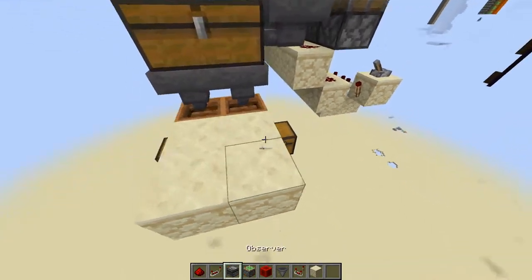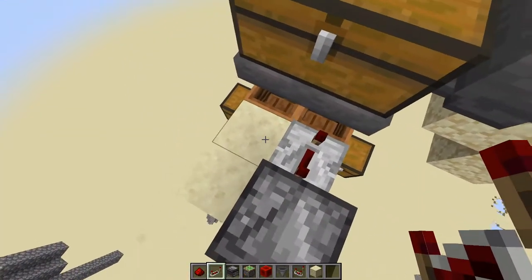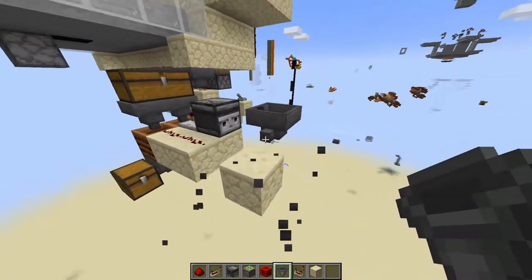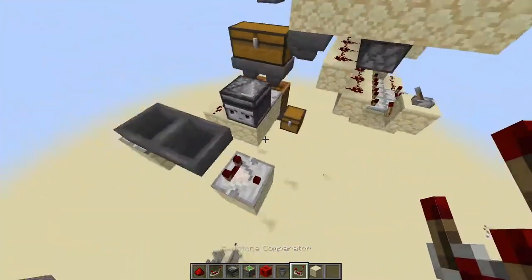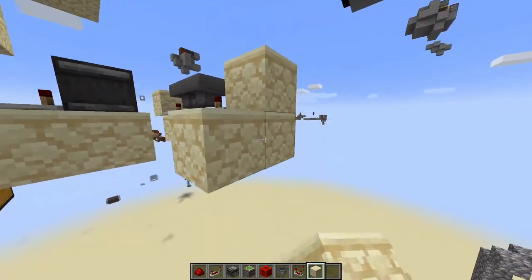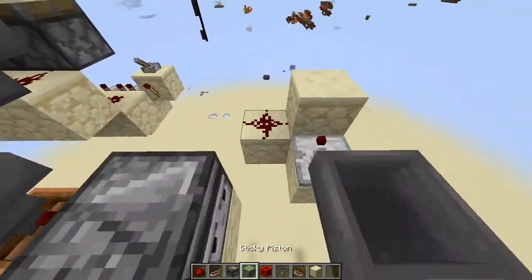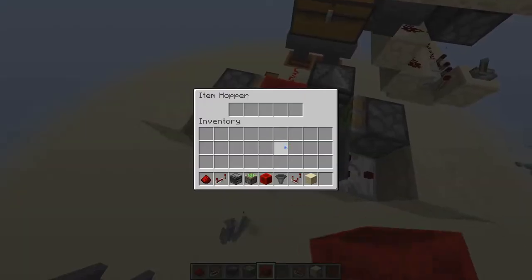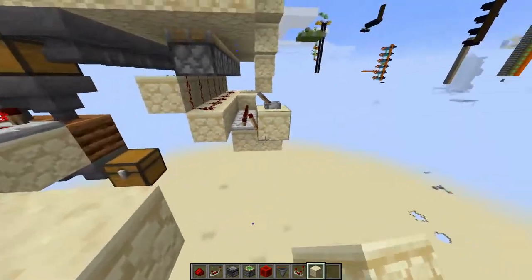With hoppers feeding right into those composters, from each of the composters come out two blocks. On the right side place in an observer facing towards you with a redstone repeater set to maximum delay. On the left side place in two redstone dust. Come back two blocks, break out this block, and have hoppers feeding into each other. Then come out one block from each side of where the hoppers are, place in a comparator, and run these comparators into a block. Come underneath this block, down one and over one, break out that block, and place in some redstone dust. Do the same on the other side. Then chuck in a sticky piston on each side, place a redstone block on one side, and chuck in two items.